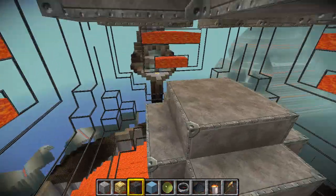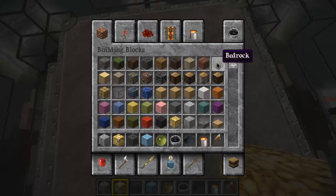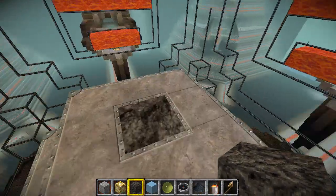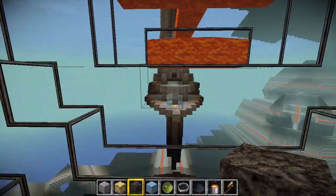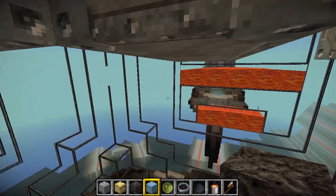So when you first log on, you would spawn here — I'll just change this to bedrock, that's the typical thing for the spawn place — but you would spawn in on this bedrock right here. Then on these walls there would be rules, donator info, warps, etc., and the typical spawn trap.